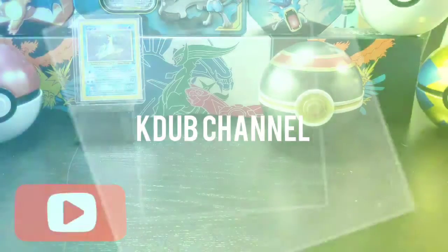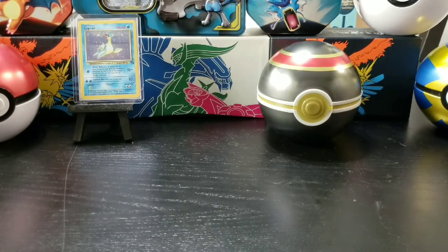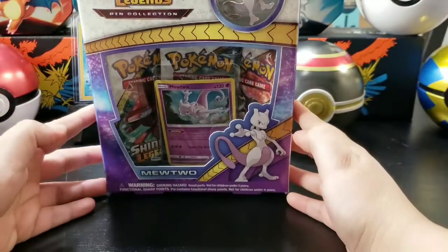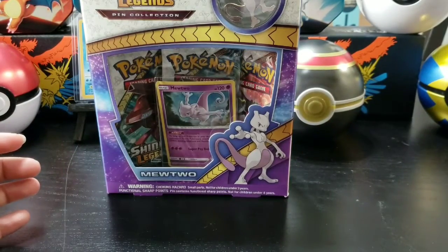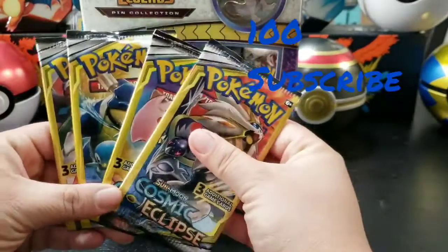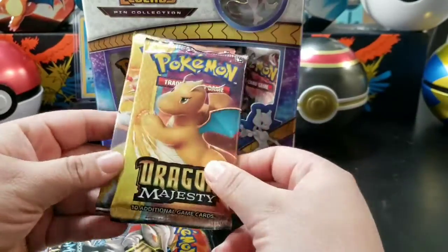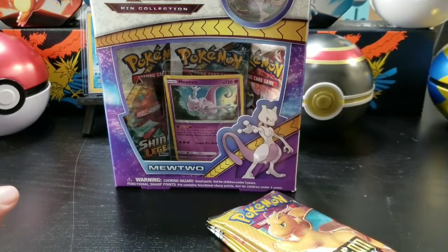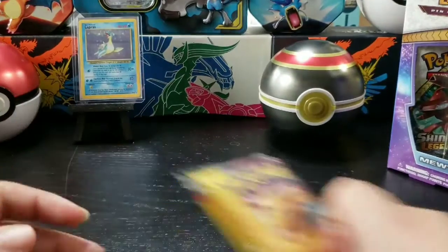What is up everybody, welcome to the K-Dub channel! Before we get started, I just want to remind you we are doing a 100-subscriber giveaway. Prizes are a Shiny Legend Pin Collection Box Mewtwo, four Dollar Tree booster packs, and two Dragon Majesty packs. Don't forget to hit that subscriber button and let's roll up these numbers!